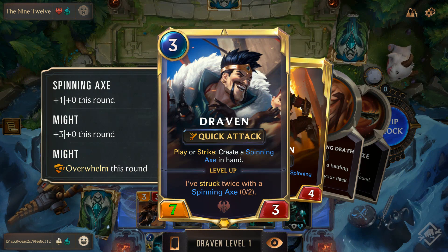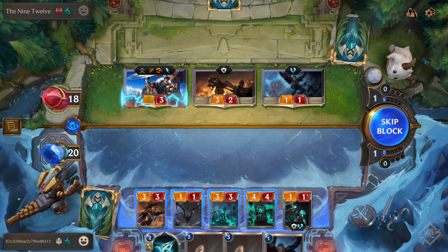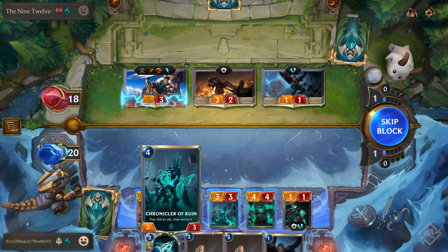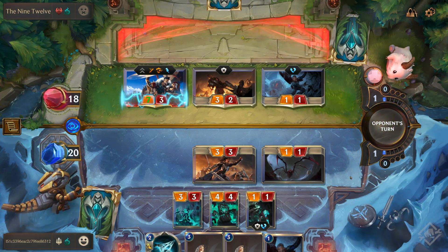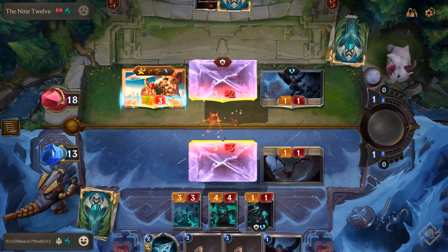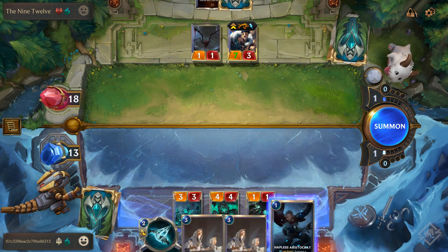In combat — quick attack is basically first strike when attacking, so it strikes before the blocker, and they'll get a spinning axe in hand off that too. My Cursed Keeper can't block — that's your feature, you can't block. We'll go here and here and give you your spiderling. Seven damage is a lot to be taking, but I think it's the better play. I'll put out the Aristocrat. They have two cards in hand but one is a spinning axe. They still have one mana left — let's see what they do. They're just going to let it become spell mana.